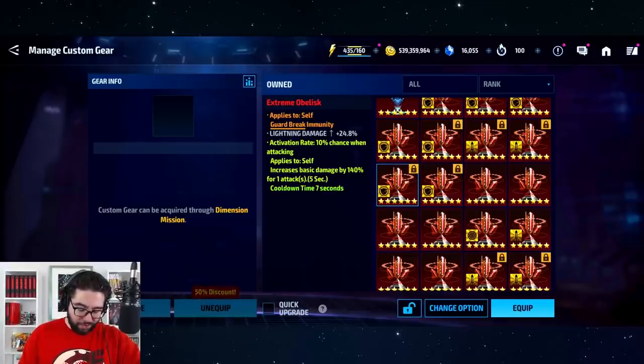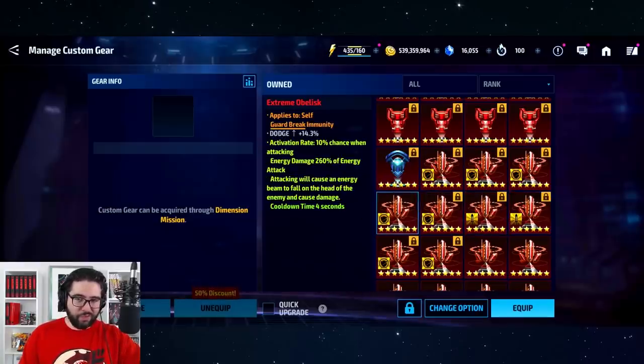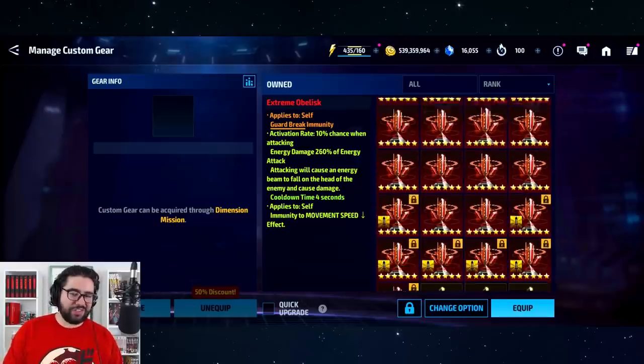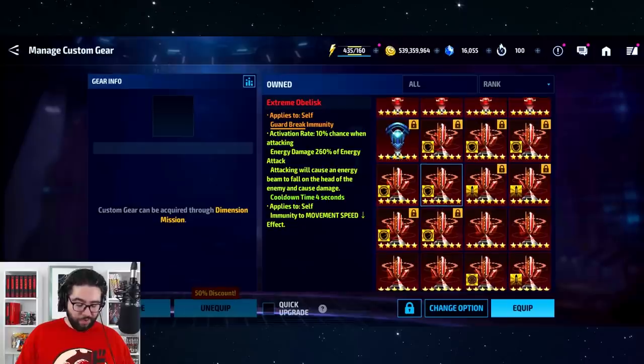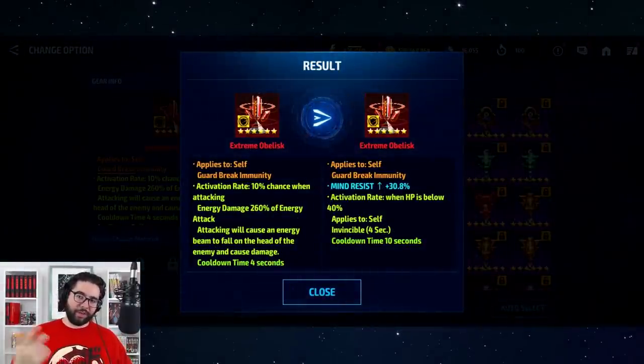This one's not bad — guard break with a 200 proc and cold damage with lightning damage. That one has web resist, I don't want that at all. This one is fear with a 180 proc — I kept it for the proc. These don't have guard break immunity so they're not ideal. At this point, if you've combined a bunch of obelisks and nothing good came of it, you have the choice of either continuing to accumulate obelisks through grinding, or using existing extreme obelisks to re-roll your guard break immunity bases. The orange stat at the top never changes — no matter what I do, this obelisk will never lose that guard break.